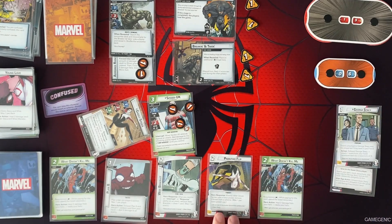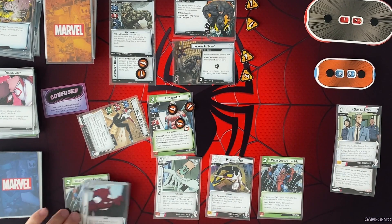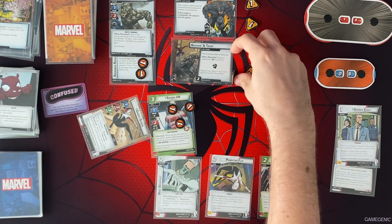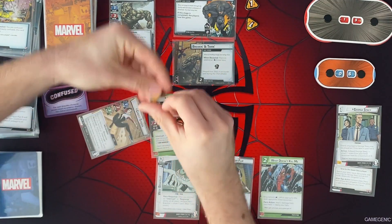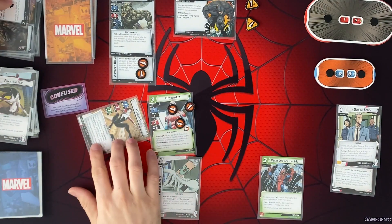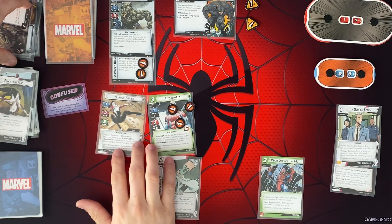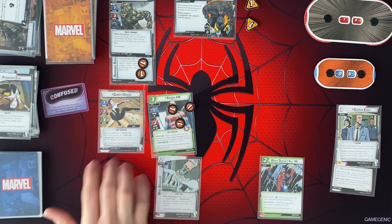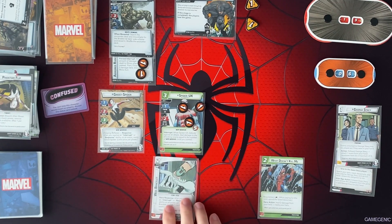But after I use the basic power, I'm just going to use these 2 cards. I can remove 5 threat from a scheme, which gets rid of this. And then once per phase, when I use a response or interrupt ability, we can ready her so she can attack next turn. Not bad. So now we're just going to get 1 encounter card.